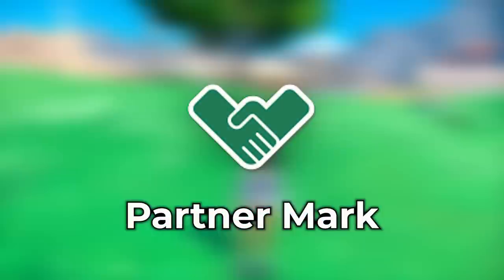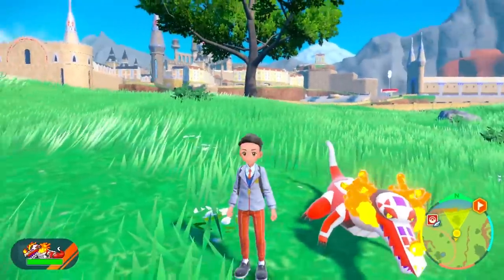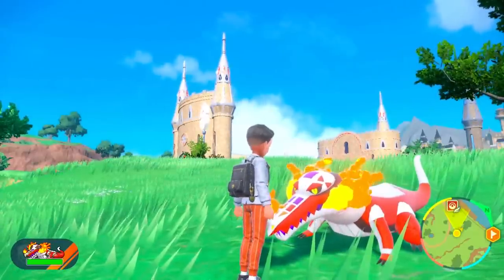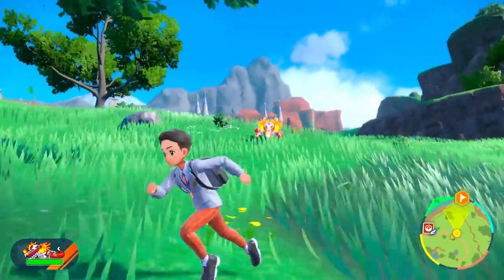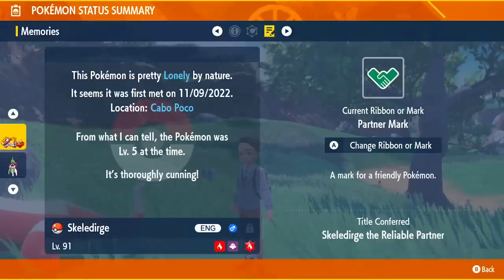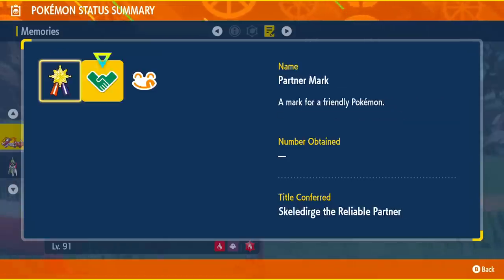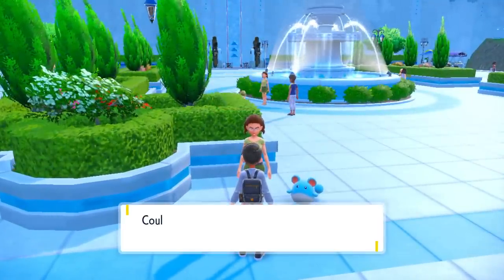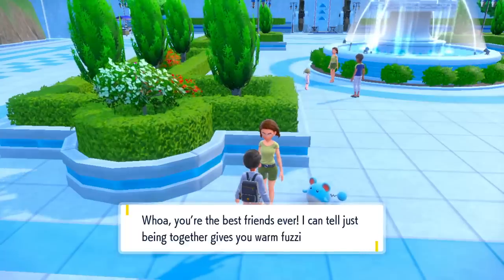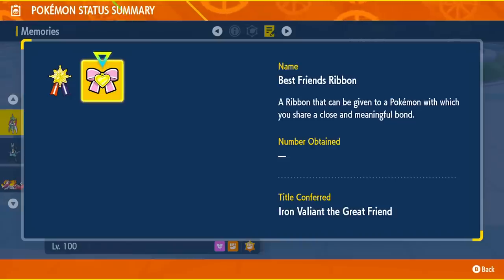For the Partner Mark, if you have a Pokemon at max friendship, the Partner Mark will just show up on that Pokemon. A good Pokemon to check this on is your starter or one you beat the whole game with. I found it on my Fuecoco's final evolution — it was just sitting there. For the Best Friends Ribbon, head over to a girl in Cascarrafa; if your Pokemon's friendship is maxed out, you'll get the Best Friends Ribbon. You can stack ribbons and marks together to get some really cool titles showing up under the memory section.